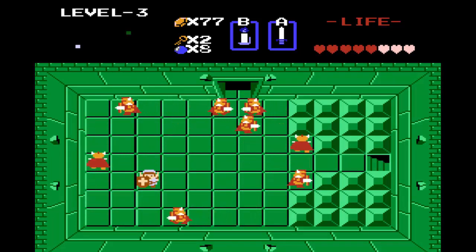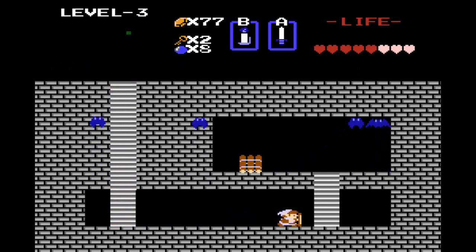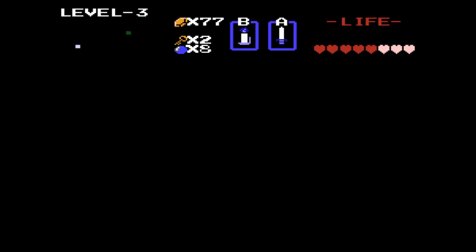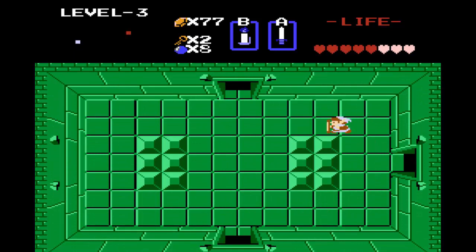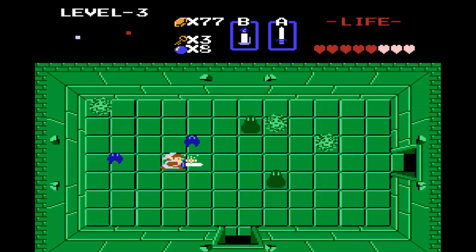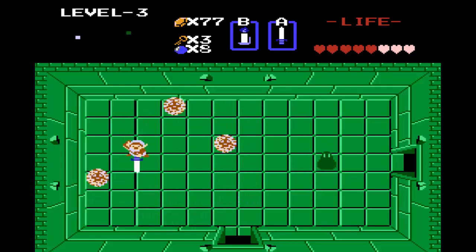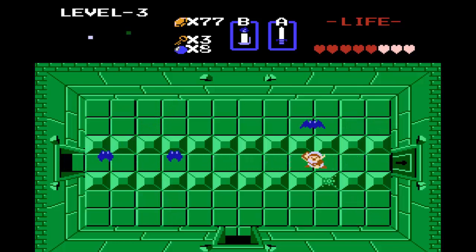Screw this, I don't want to deal with those guys. I'm just going to go down here and get the dungeon item, which is a Raft. You're probably wondering what a Raft will do for us — it's not really a practical item. It's really just to get a heart container and reach Dungeon 4. That's its only use. For those wondering, this dungeon is called the Manji Dungeon. Also, whenever you get hit by those sprinkly, flashy guys, they don't deal damage to you, but you will be prevented from using your sword for a few seconds. So you've got to look out for that.